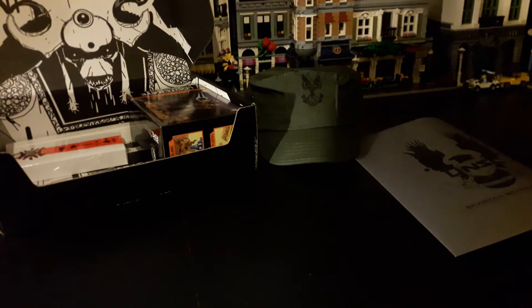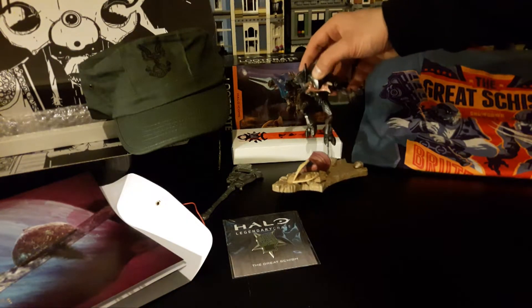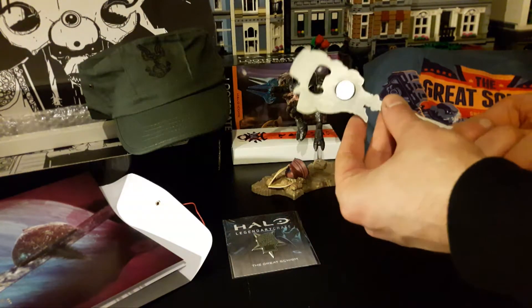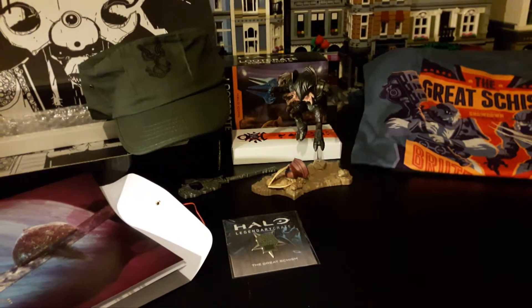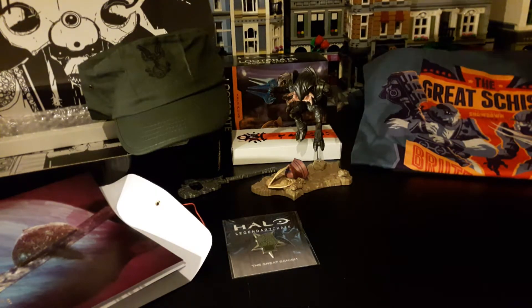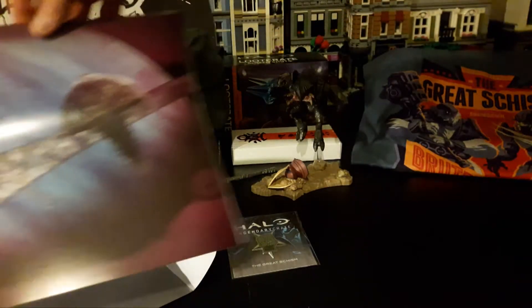Here's everything out of the box: the pin, the Arbiter figure — probably my favourite figure right now — the gravity hammer bottle opener, which I really do like and I'm gonna start using it, it's better than the bottle openers I have. That's Johnson's hat, not Keyes's. Keyes is the guy on the ship, Johnson is the guy on the ground — I keep swapping their names around. And the t-shirt.